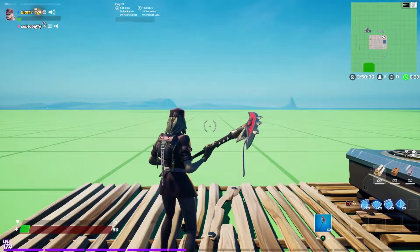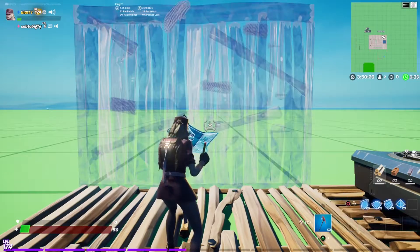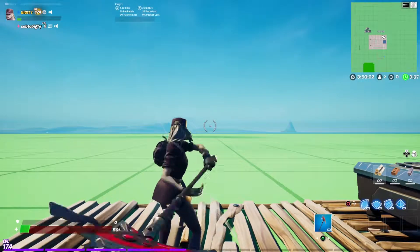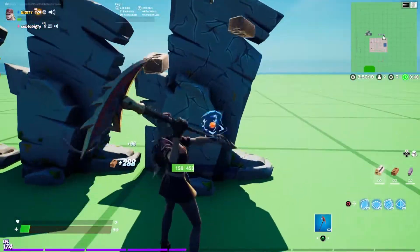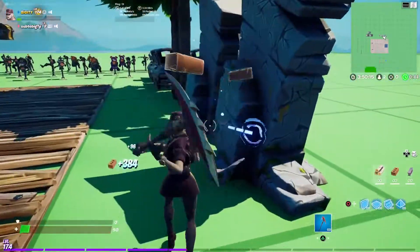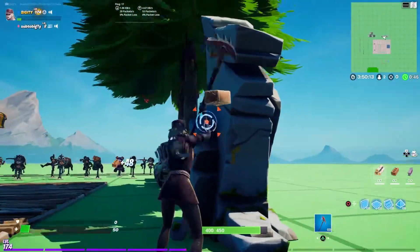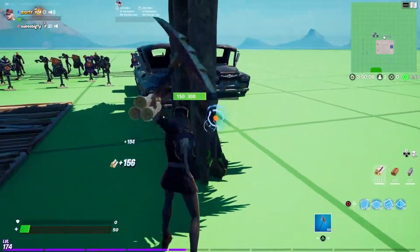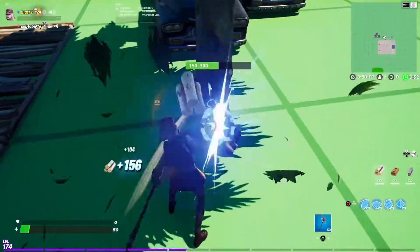Here's the Arachne Couture with the Web Spinner's Slice — I hope I'm saying that right. Pull up, swing. Basic pickaxe. I think we've already surpassed the best skin in this bundle, and this is the worst — personally for me.